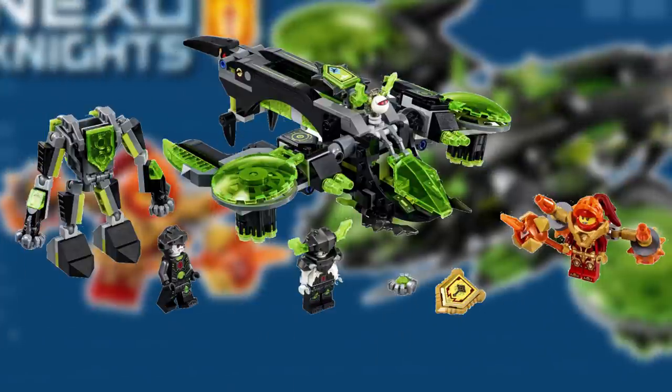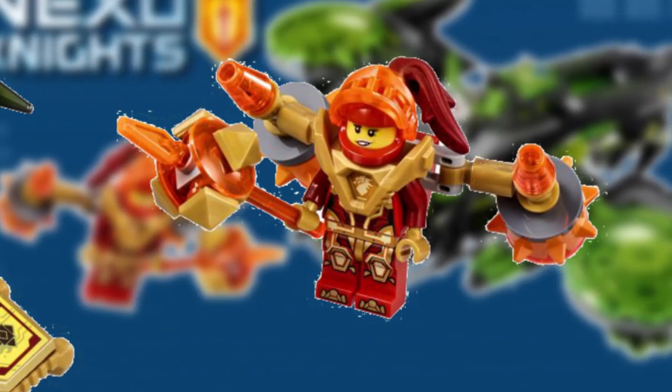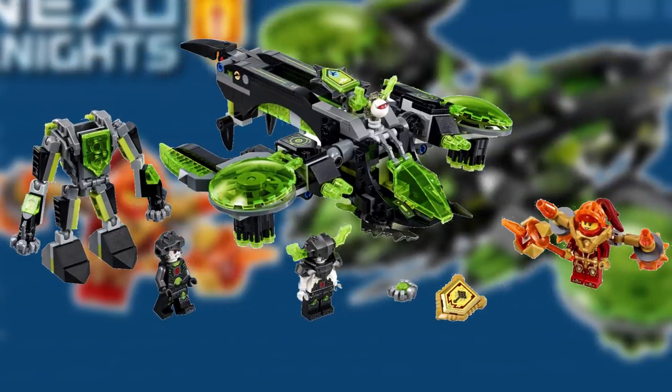This set will also come with three minifigures: Macy, who is equipped with a jetpack, Berserker, and Mechabiter. It also comes with two Nexo powers.